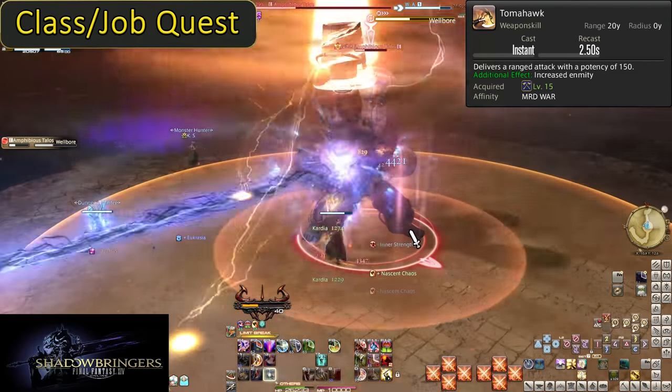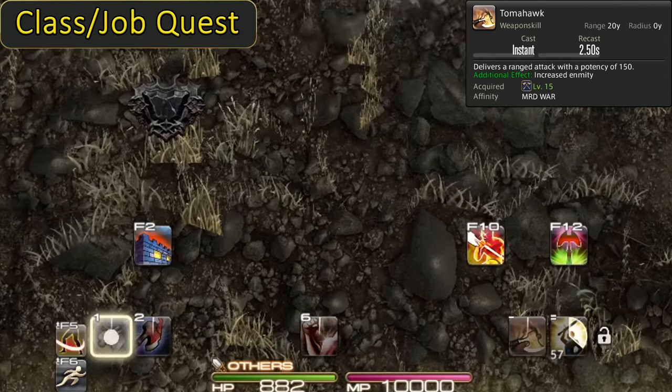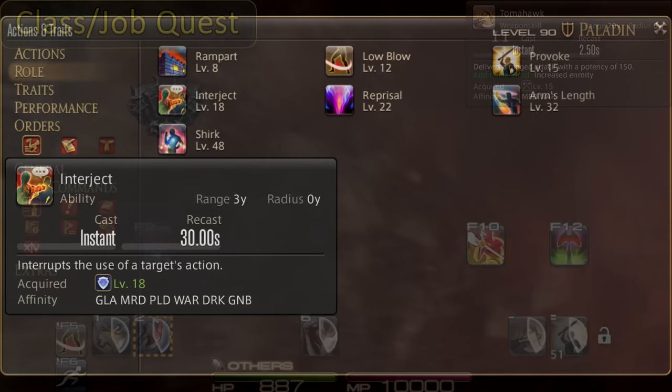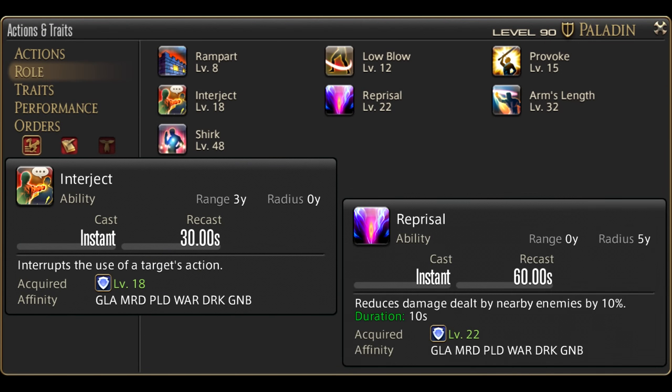Good news is, anytime you do need to use Tomahawk, it does not break combos. But if your enmity is already quite in the lead, your effect on the battle is minimal. Roll actions once again come in here with Interject at level 18 and Reprisal at level 22.